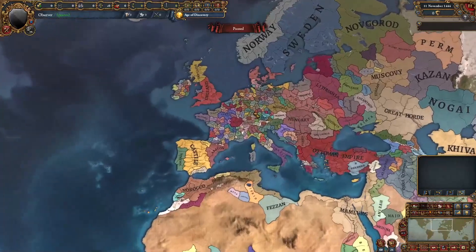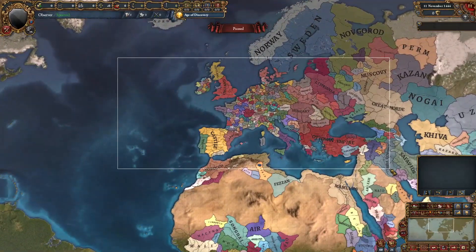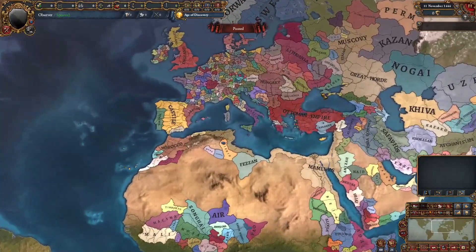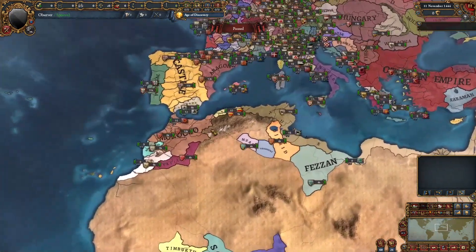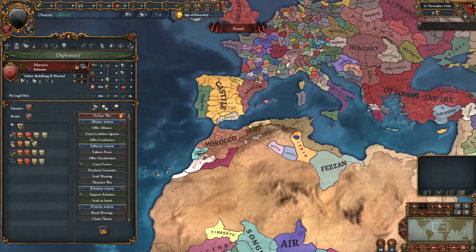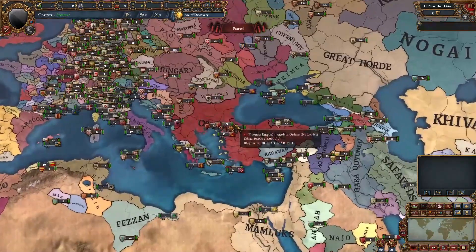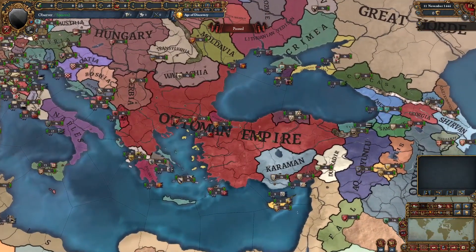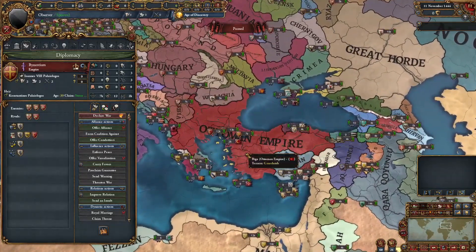This mod adds a surprising amount of content. Right off the bat, stuff in Europe is looking different, with a few new tags in India as well, but the focus is largely concentrated in Europe. In North Africa, we have Morocco and Tunis, and in the middle, Algiers starts out as a vassal of Morocco. Morocco actually has a ton of vassals in this mod, which will make keeping them loyal even harder than in the base game. Going over to Anatolia, we have the red Ottomans, which are really cool — they're almost identical in color to the Byzantines, with a thick black border line separating them.